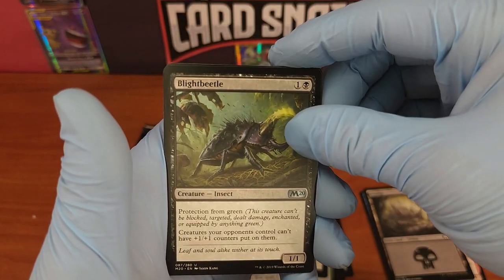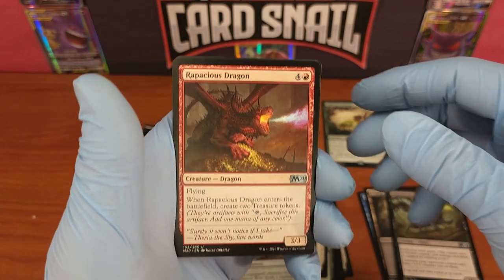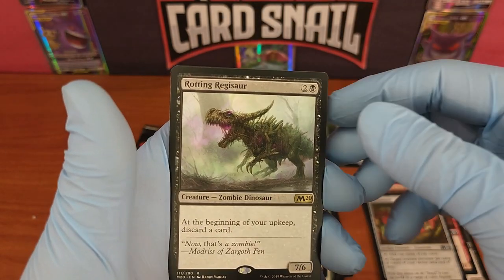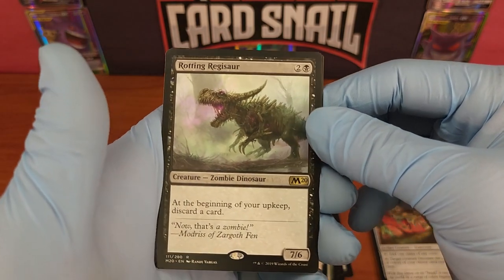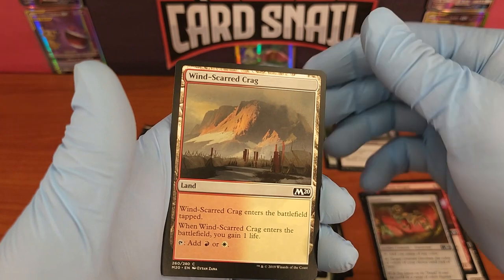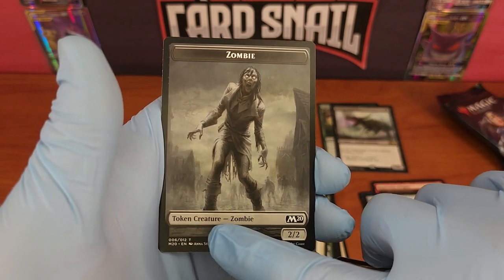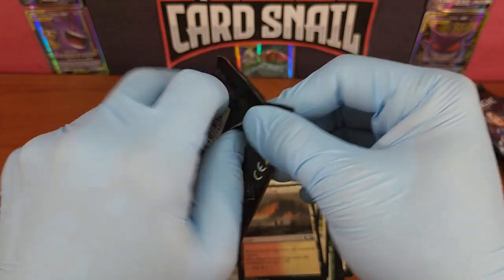Now we're into the uncommons: Blight Beetle, Rapacious Dragon, Scuttle Mutt, and Rotting Regisaur — that's cool, look at that, it's like a zombie dinosaur, wicked cool card. We got Windscarred Krag as our land, and Zombie as our token creature, number 6 out of 12. Very cool.